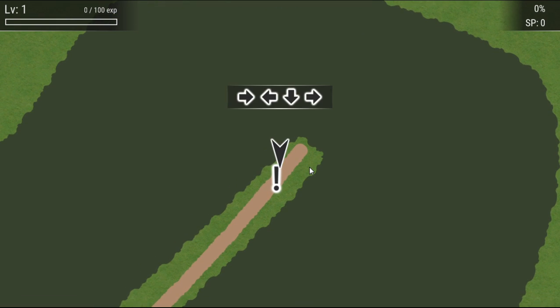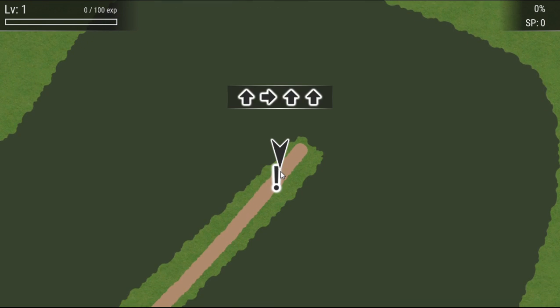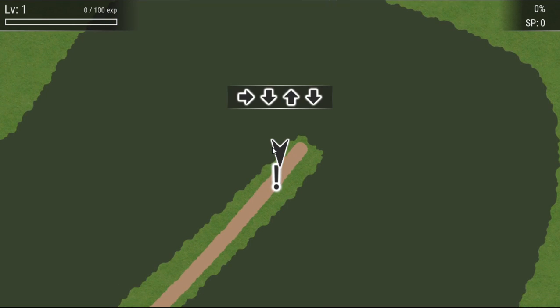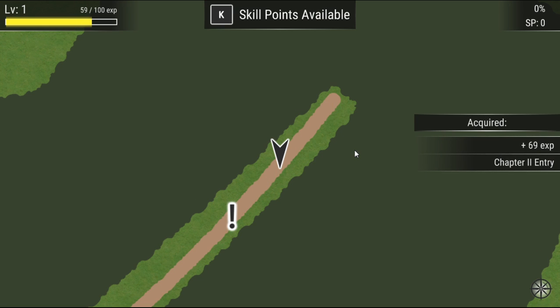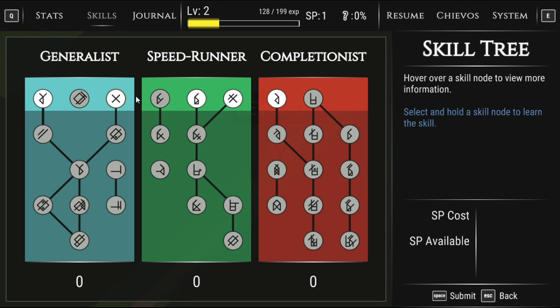Movement is up and down — so it's not forward like a standard FPS setup. Getting the hang of it. Got 59 experience! Got a skill point — quick level up. Let's go to skills and check out the stats.